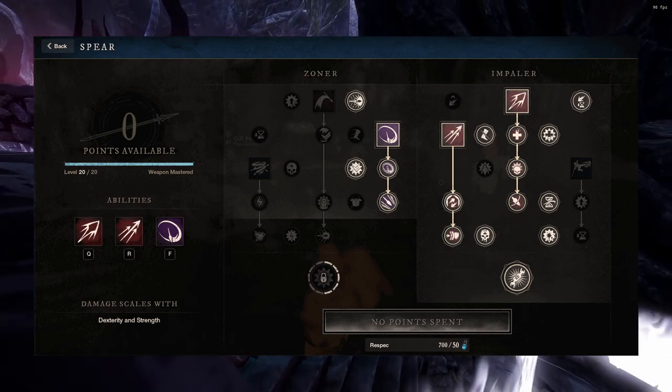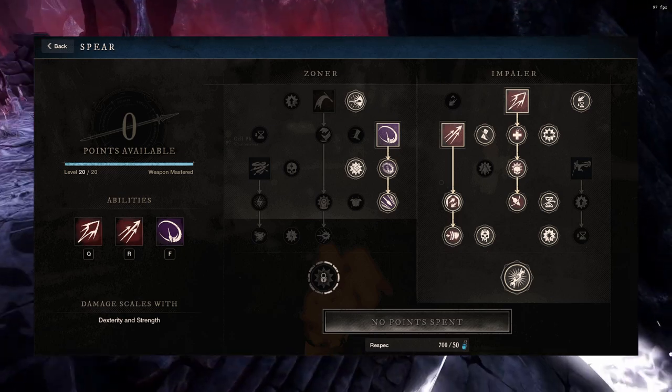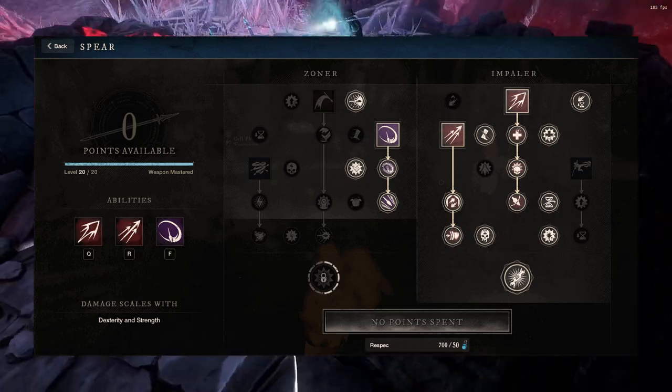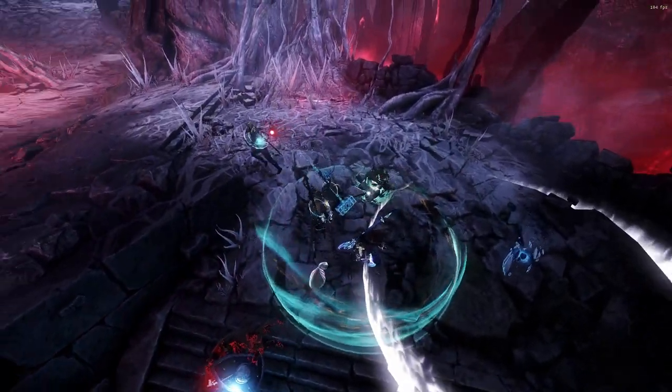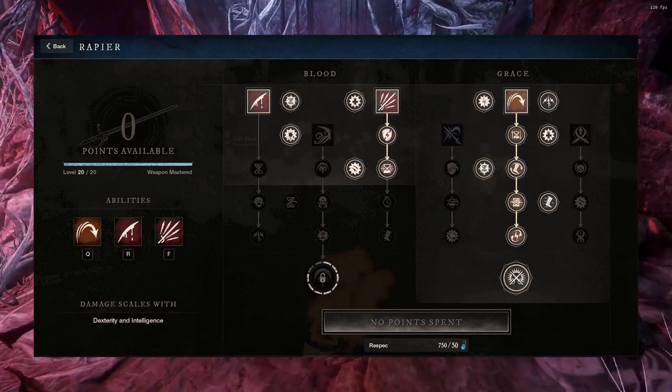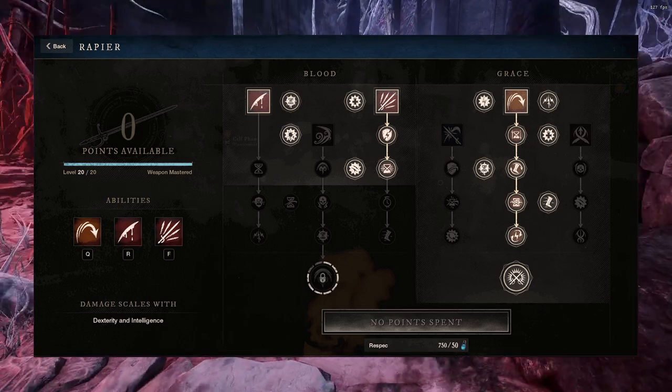For the Spear, these are the different abilities you're going to want to take, starting off with Perforate, Sweep, and then Skewer. Next up, we have the Rapier. These are going to be the abilities you need to take on the Rapier for maximum damage: Evade, Flurry, and Tondo.